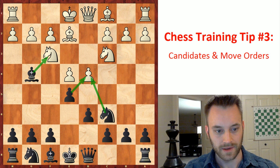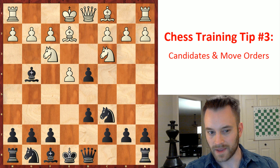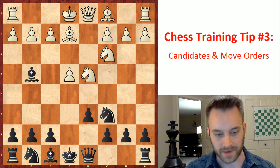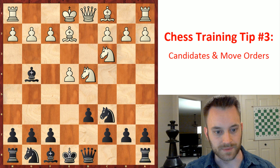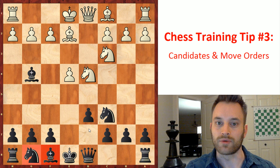Now the other move is back here playing e takes d4 for black. That too is less strong than bishop takes f3 because it doesn't win anything. White will play knight takes d4, and I think white's a bit better here — white is better developed. You can see that black has not brought out their kingside pieces at all, and I think most everyone would prefer to be white.